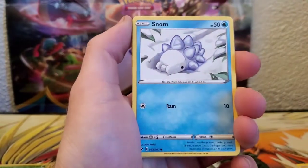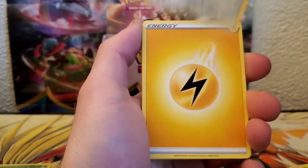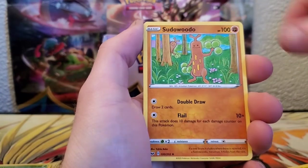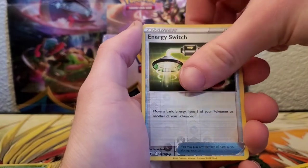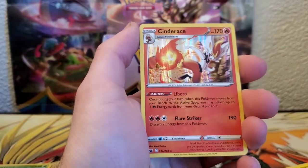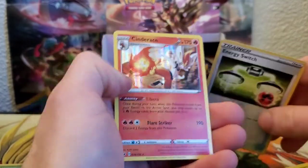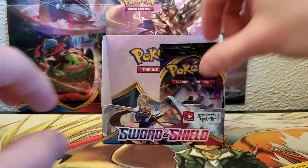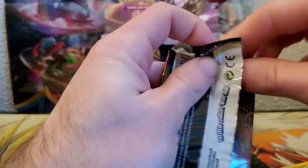We got Munna, Snom, Grookey, Shellder, Mawile, Energy, Sudowoodo, Hop, Dottler, Reverse Energy Switch, and a holo rare Cinderace for the rare. All right, let's go!